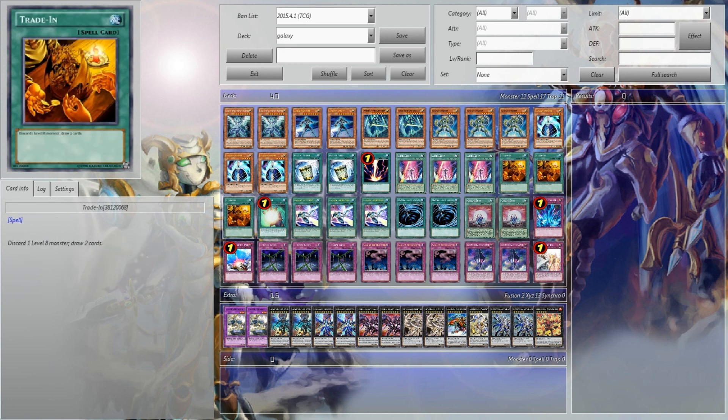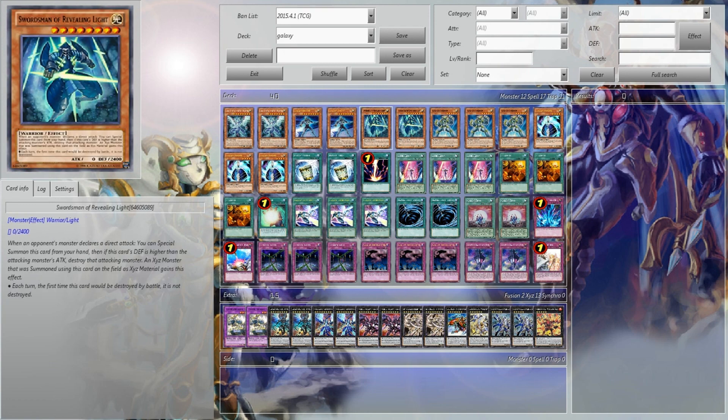Trade-In was really good to me, in all honesty, especially with the Palladium plays. Swordsman of Revealing Light is a very strong tech card — anything with 2,300 or less is going to die to its effect, which is always really nice. So it stops the OTKs, it's really, really solid.